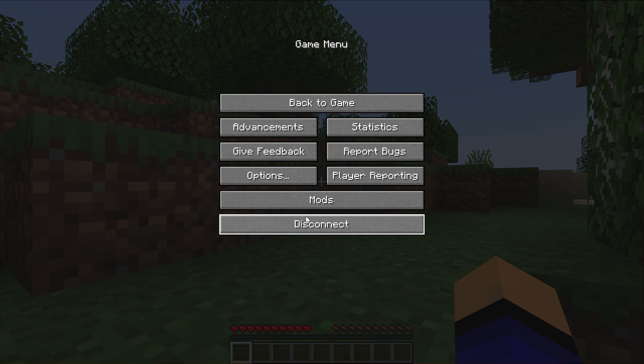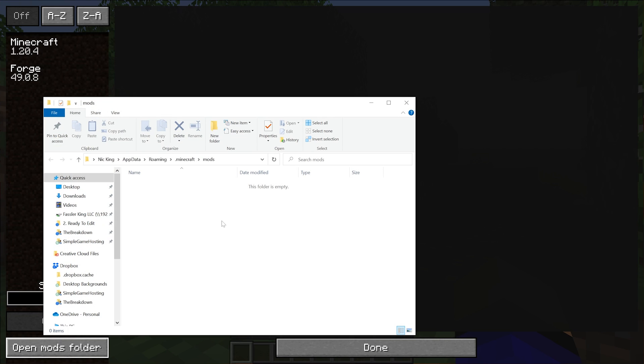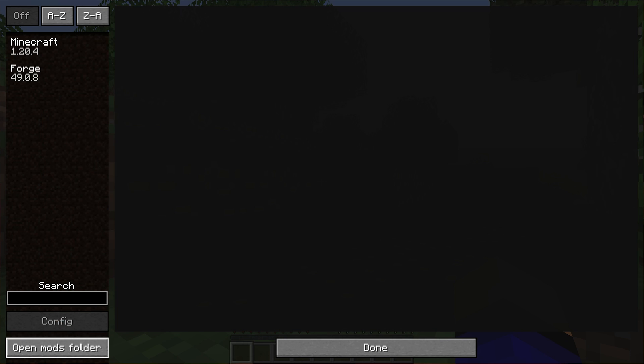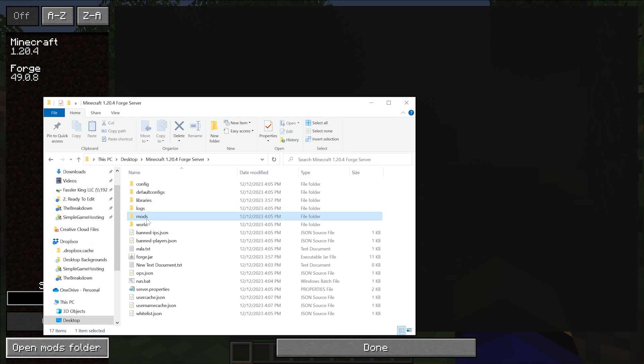You're also going to need to add the mods to your local mods folder. From the main menu, click the Mods button, then click 'Open Mods Folder' and drag and drop them in there. Everyone who joins the server needs the mods both in their local mods folder and in the server's mods folder — both places need it.